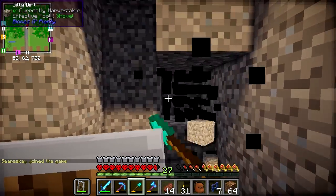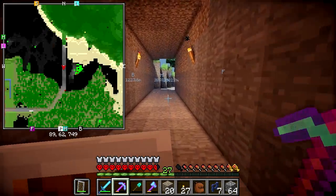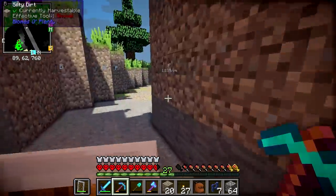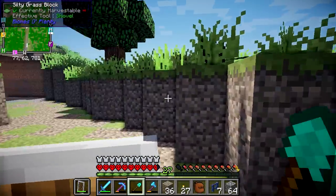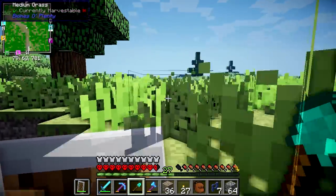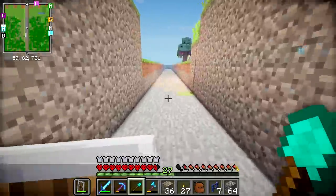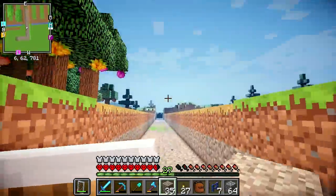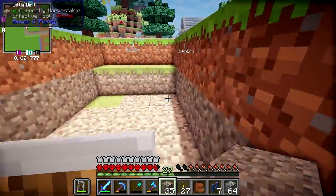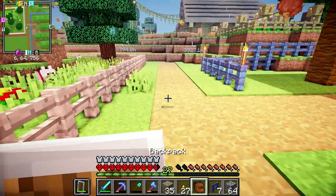I'm starting off by building a massive tunnel to the water, which is gonna take a lot of digging of dirt. We have reached water. Now I need to do a sort of turn, because if I went straight on it doesn't get to the water for a long time — it's a lot quicker on a turn. We've got a nice little stretch of water. All we need to do now is fill this with water and put a fence all the way down so mobs can't jump in and get into our house.